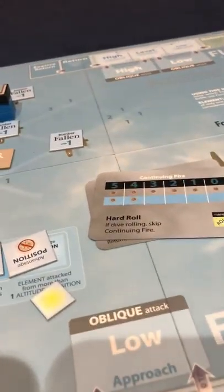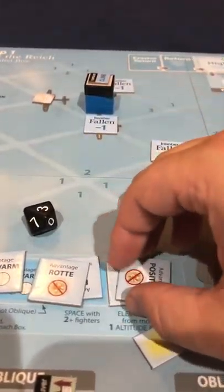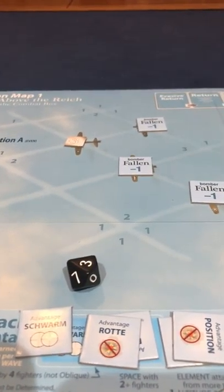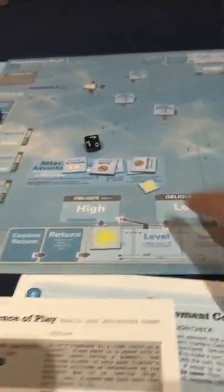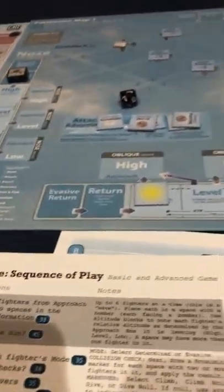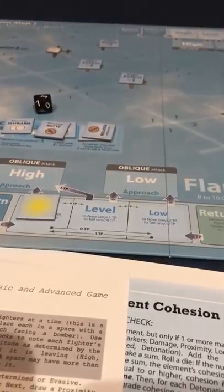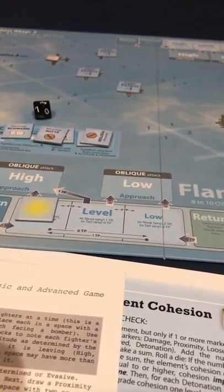Next, the climbing tail fighter's continuing fire - hard roll event. He was climbing so we ignore that event. He is determined and threat level one, so he takes one hit. We happen to have the cancel hit token - so that's good. This guy shows up on the return box; since he was determined, he shows up one step closer than evasive would. The sun token also goes away. I'll look up whether the sun token would have helped during the aerial battle.